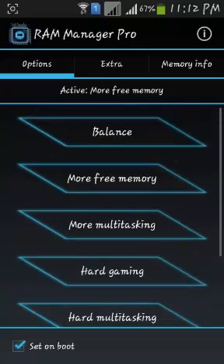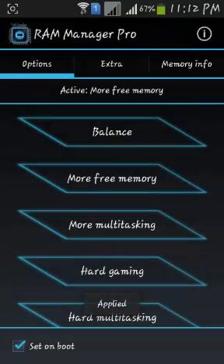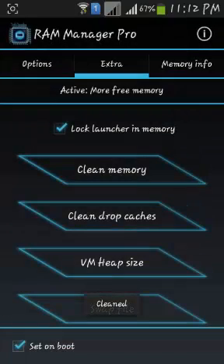I'm a regular user so I'm setting it to Balance or More Free Memory, whatever you like. In Extra settings, don't touch VM Heap Size. For the swap file — it increases your RAM but depends on your SD card being Class 10; using Class 4 or Class 6 may degrade your SD card life, so don't touch swap file or VM. Just click on Clean Memory and Clean Drop Cache, and always check Lock Launches Memory and set it to Boot.